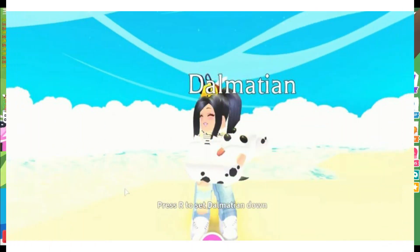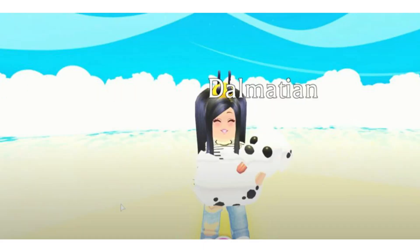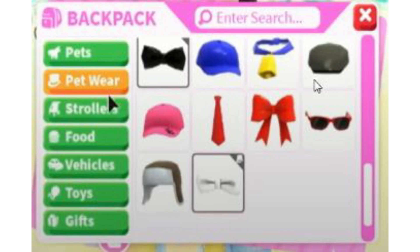So this is the first picture — as you can see, Kristin Place is holding a Santa Dog, but it's now called the Dalmatian. The Santa hat is now removed, so I think this will be a new pet for the upcoming update.